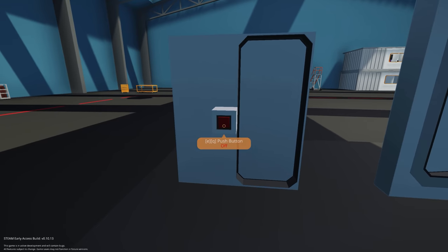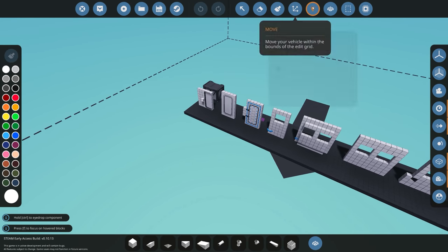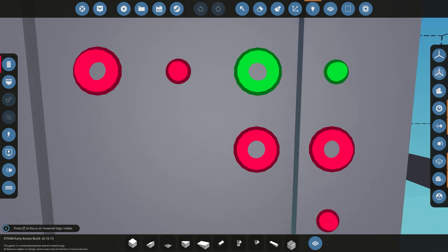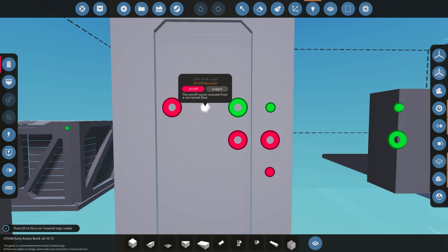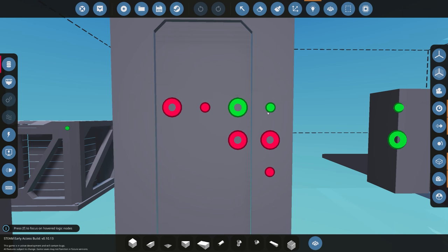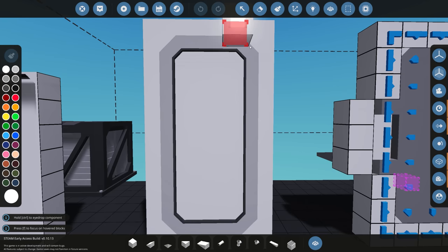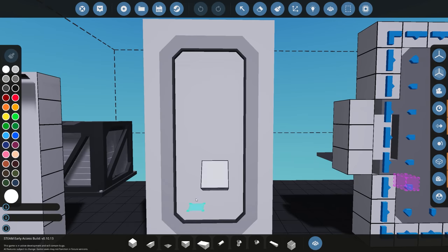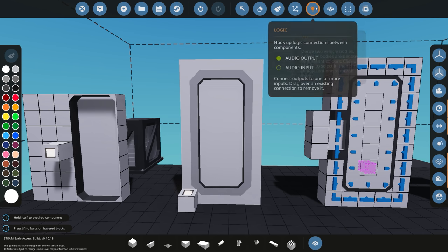Once spawned in, if we stand next to it, it opens — that easy, that simple. The next type is the docking door. Looking at its logic, you'll notice it has a whole lot more options: you can send on/off signals through it to another docking door, receive on/off signals from it, send or receive a number — it's kind of like a radio system. You also get an open/close, a magnet that can connect to another docking door, and a connected status output.